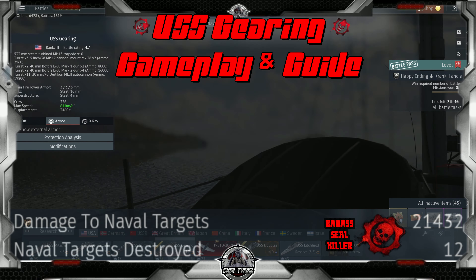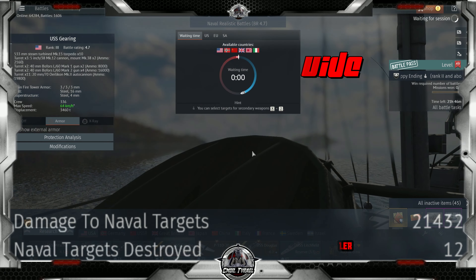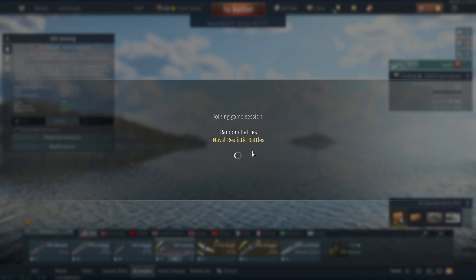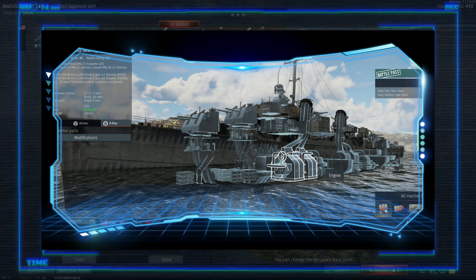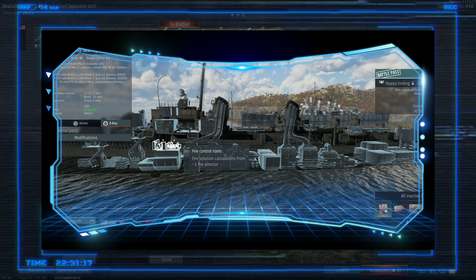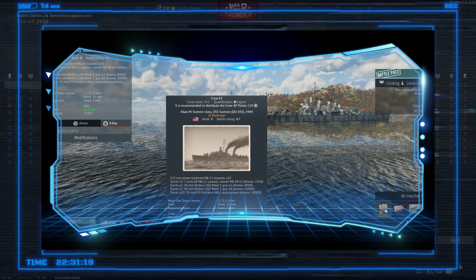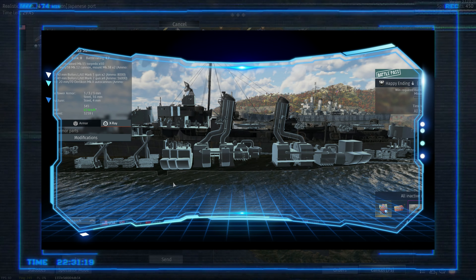G'day and welcome back to the channel. I am Commander Tyriel and today I'm grinding out the newest addition to the US Blue Water Fleet, the USS Gearing, a very capable destroyer sitting at battle rating 4.7. While at first glance it may seem like just another Sumner class, the Gearing was an attempt to increase the effectiveness of the previous class. In-game it has some distinct advantages and disadvantages over its predecessor which need to be recognized in order to do well.